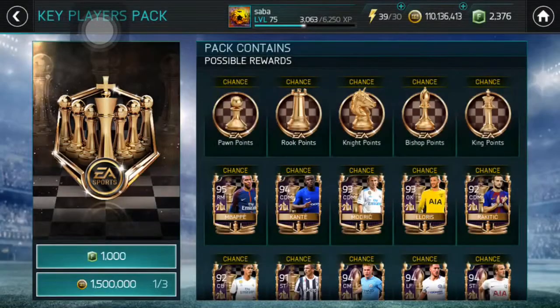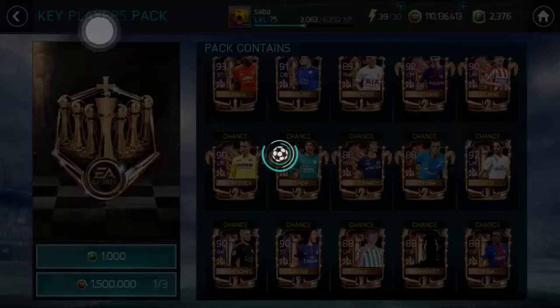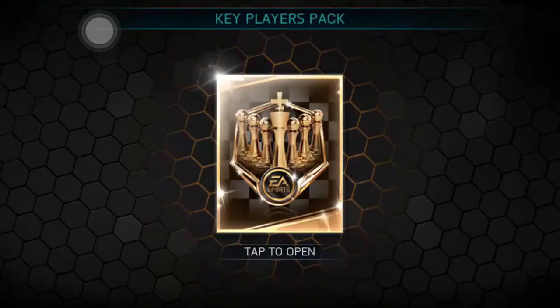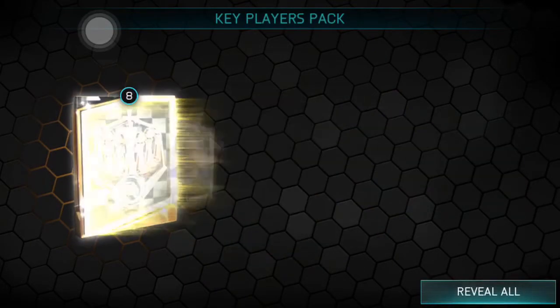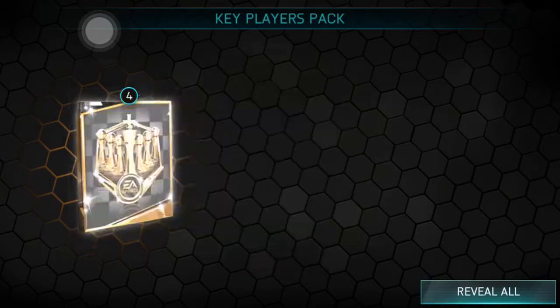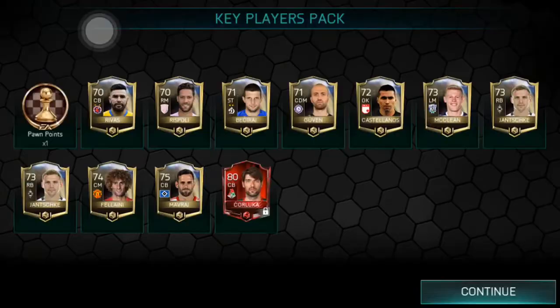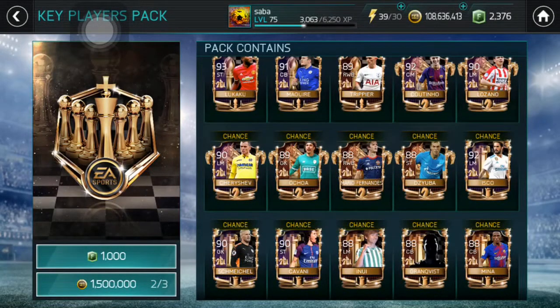Let's go ahead and open the second one. I think we're at least guaranteed one player with this — you can get one player with three spawns if I'm not wrong. We got 73, 74, and our guaranteed is an 80-rated Choluca. Our pack luck is now atrocious.